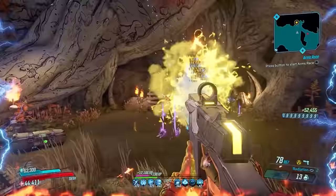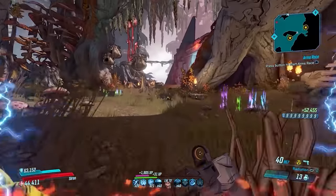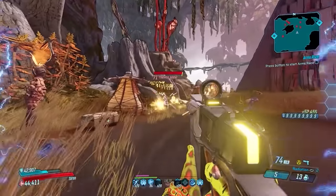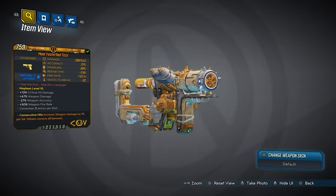Obviously this gun lends itself beautifully to Moze and Amara, but I've enjoyed using it on Flak and Zane as a change of pace from my usual gear with them as well. The Beacon drops from Jabbermogwai in Bloodsun Canyon on DLC 3, The Bounty of Blood, at a very solid 33% drop rate.